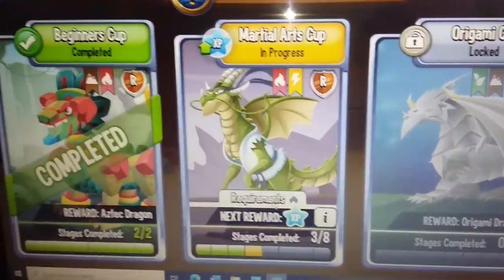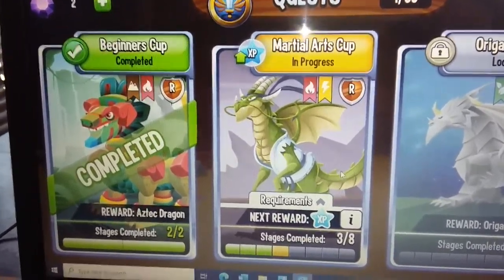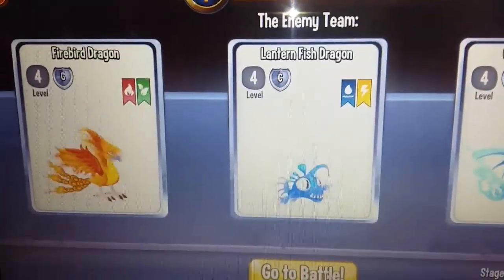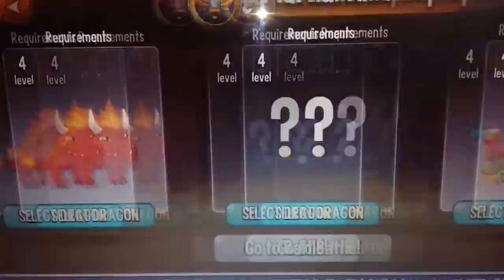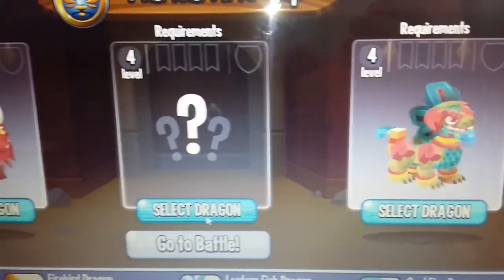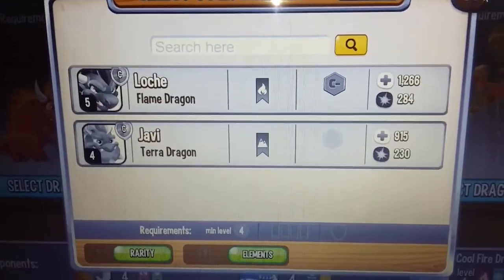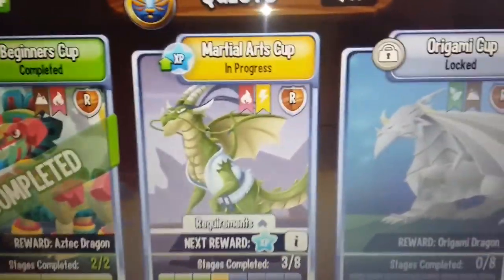I really want this ninja dragon — he's so OP and so strong. Last time I did this battle I lost, it was not fun. Oh wait, they're still breeding — I have to cancel that. Let's go there.